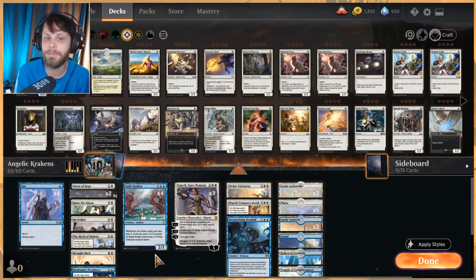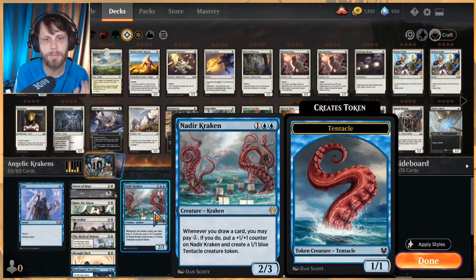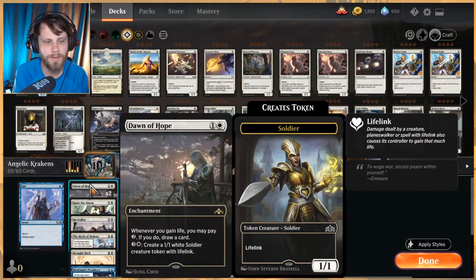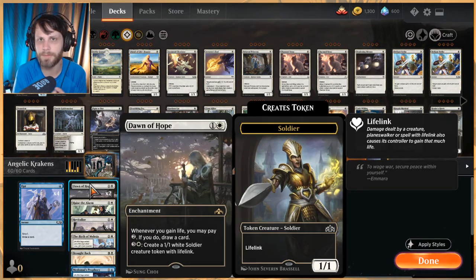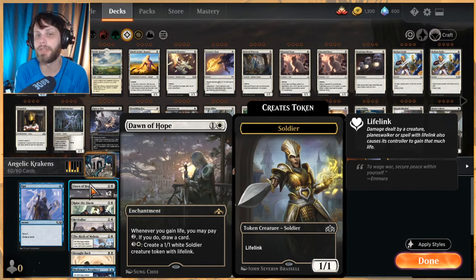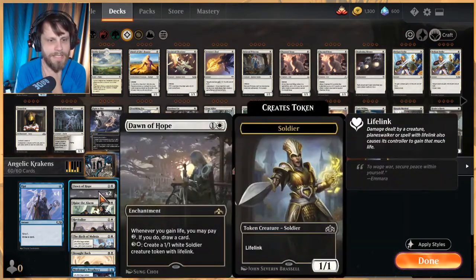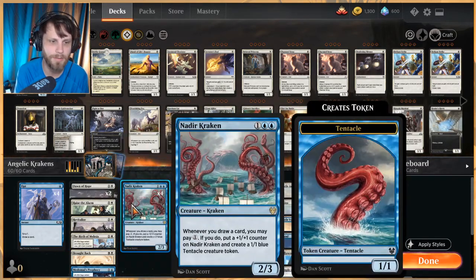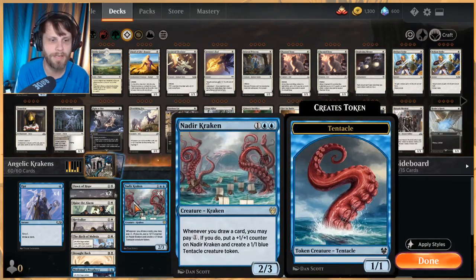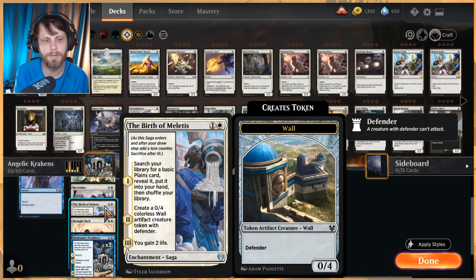The big token generators in the deck: Nadir Kraken is a must-answer card, always very powerful. We have two Dawn of Hope as a way to get a little card draw and spit out some tokens — these are good at any point in the game, so even without Divine Visitation they supply a backup plan. When you create the token and pay two to draw a card, you can also trigger the Nadir Kraken and get an extra one. We also have Birth of Meletis as a way to get a 0/4 wall out, which could be turned into a 4/4 angel.